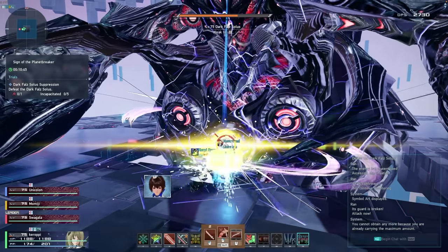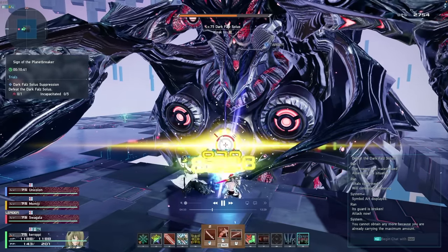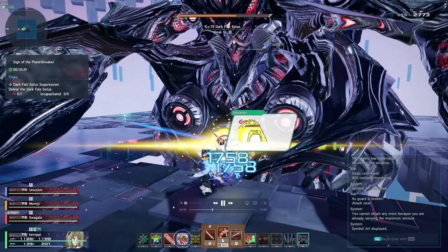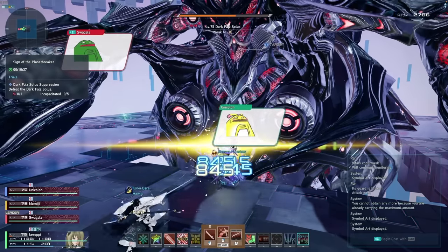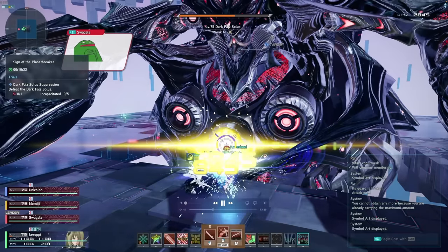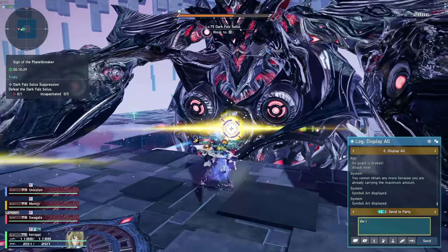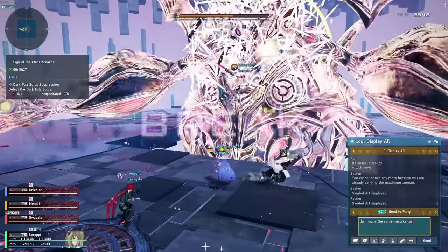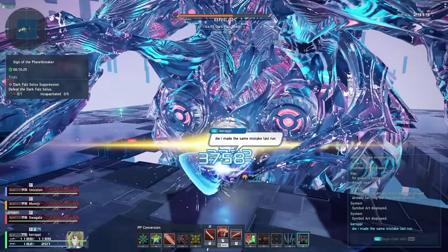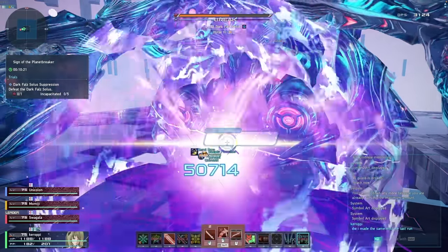During the semi-stun, just DPS normally. You can see I use my Katana Combat Finisher and do 19,000 damage, then he immediately breaks. Right here is where you use your photon blast — I hit 50,000 damage. We just want to burst as hard as possible during this break phase.